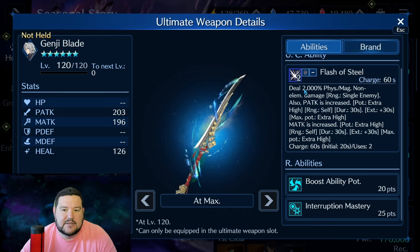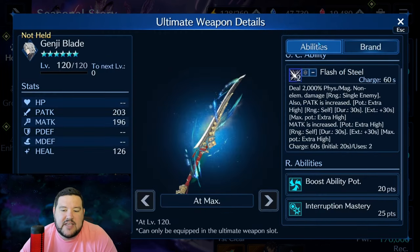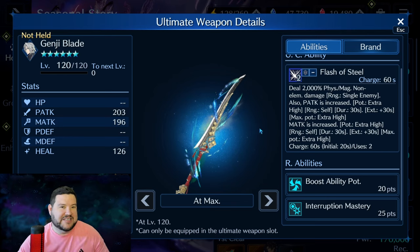Genji Blade deals 2,000 physical and magical non-elemental damage — actually pretty good, especially with two charges. It gives physical attack and magical attack increase at extra-high potency — that's four tiers. Interruption mastery allows you to get more ability potency during interrupt phase after sigils are broken — also a big deal. The stats are significantly higher than most other weapons; even Cloud's only had about 170 physical attack.